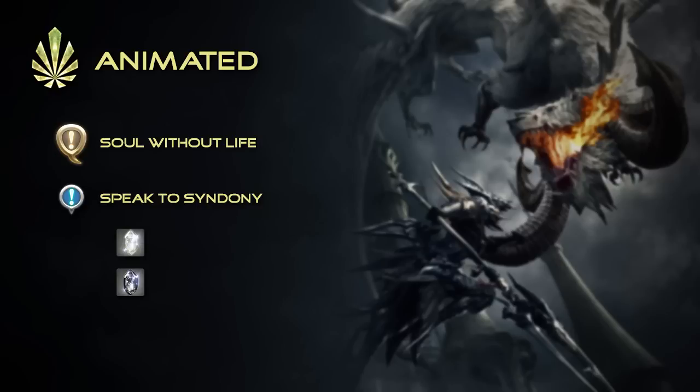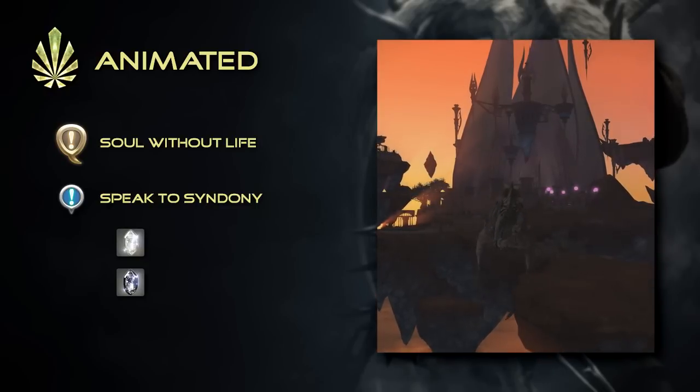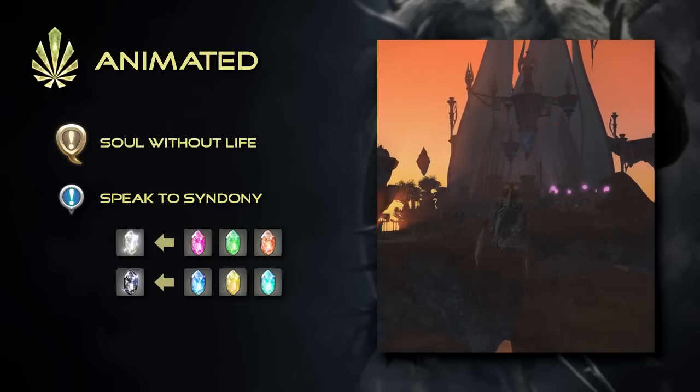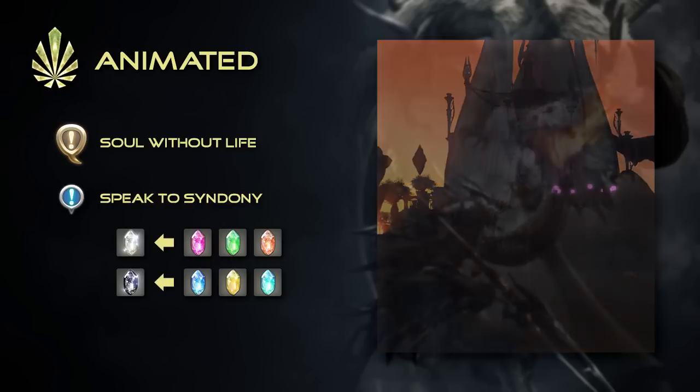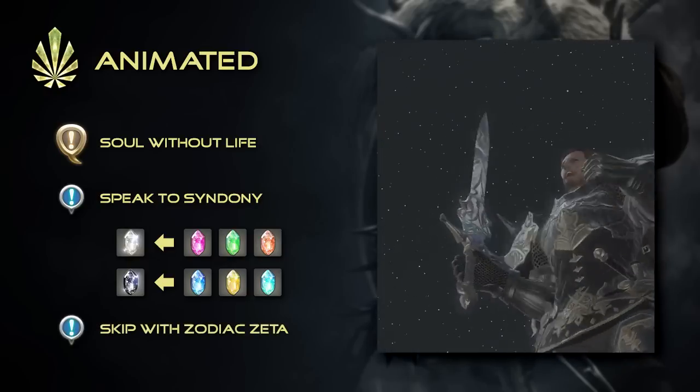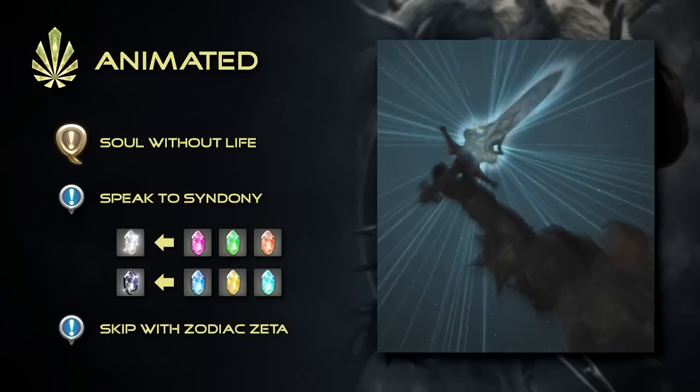There are two ways to go about doing this. The first is to collect one Luminous Crystal from completing Fates in each Heavensward zone, and turning them in for their respective nodules. Alternatively, you may submit a level 50 Zodiac Zeta weapon of your choice, effectively skipping this quest.